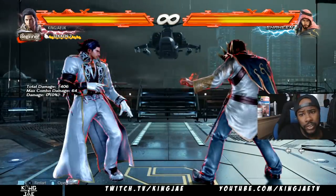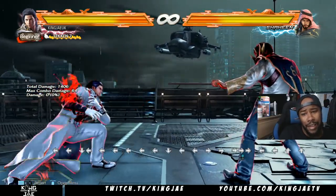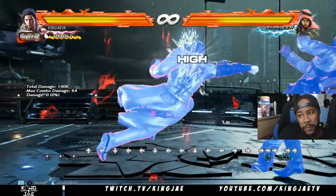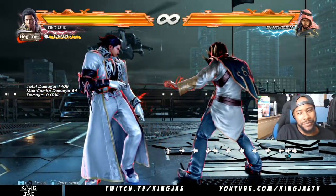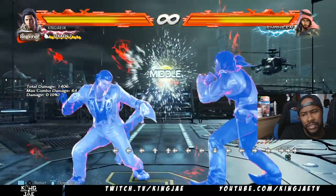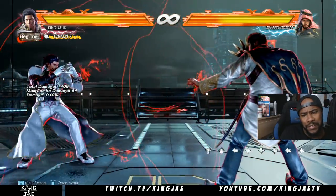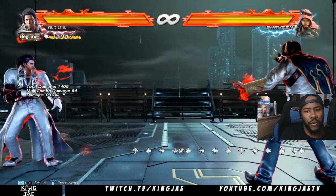We're going to do standing guard. You could duck this, but I'm going to show you why you shouldn't — he's still at advantage. Look at the time when Shaheen comes back out of block stun — I'm still at advantage. You have to duck it, but you don't want to duck that because if you duck, I have a running 4. I thought it was running 3, but it's running 4. Sorry about that.